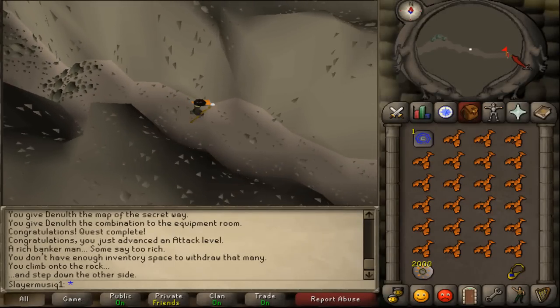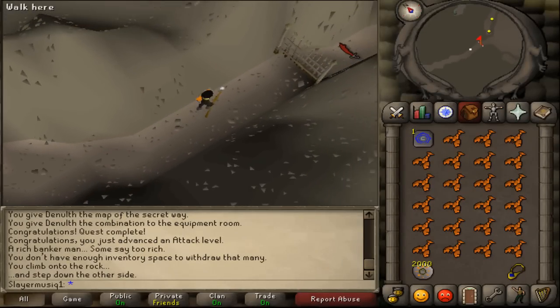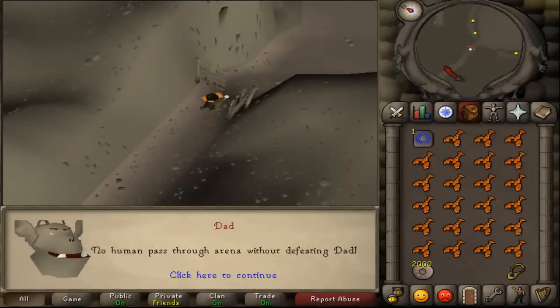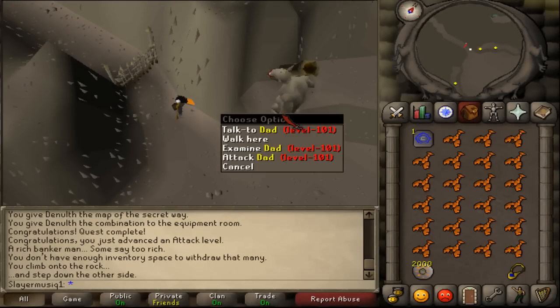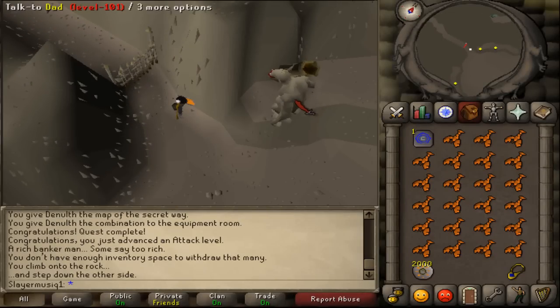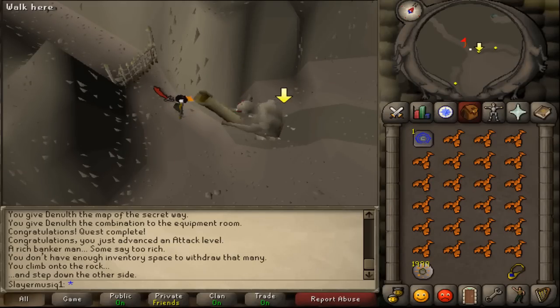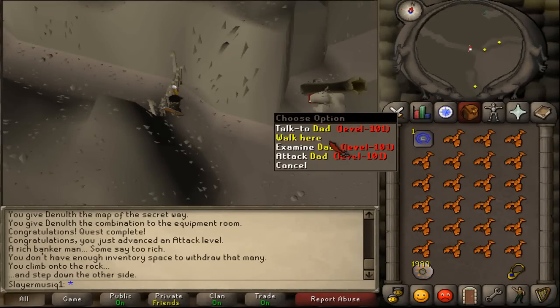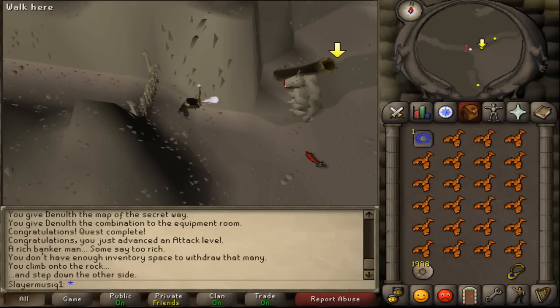Then continue walking north until you see a gate sign. Open the arena gate. Keep standing near the gate — it challenges you because you can't pass without defeating it. So attack it, then quickly run towards the arena gate. This is a safe spot to kill it. Just keep attacking until it is almost dead, and then it will surrender.